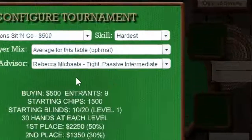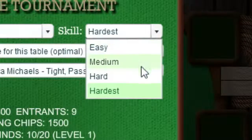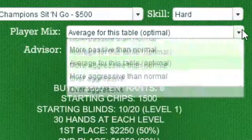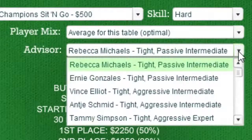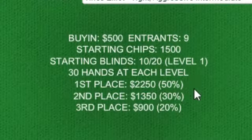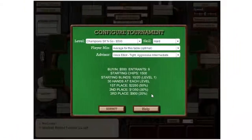Next, select the skill level of your opponents. If you select hardest, you won't be allowed to peek at your opponent's cards. Next, select a player mix, which controls how aggressive your opponents are. Finally, you can pick an advisor if you'd like. You can see that only the top three finishers get paid in a sit-and-go, receiving 50%, 30%, and 20% of the prize money, respectively. Click the submit button to start when you're ready.